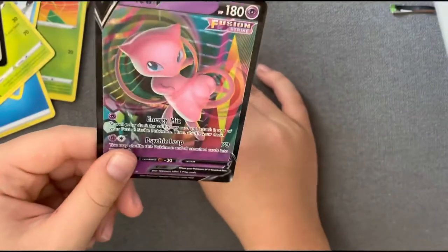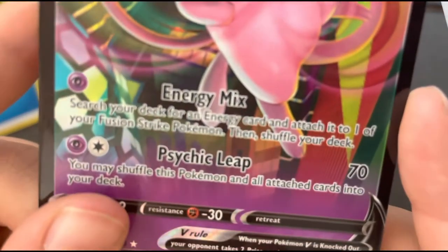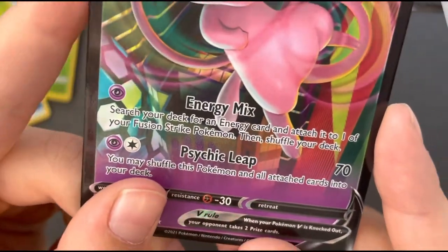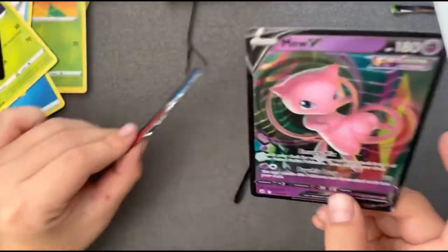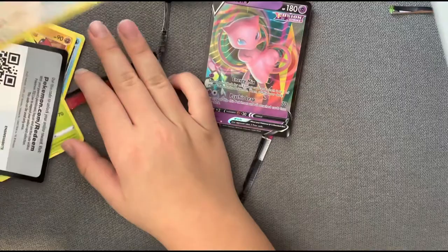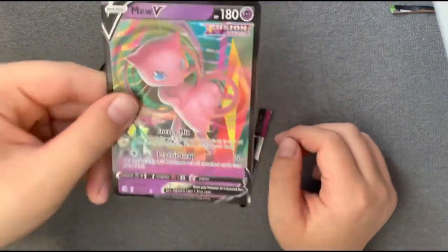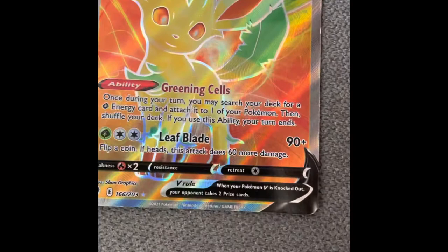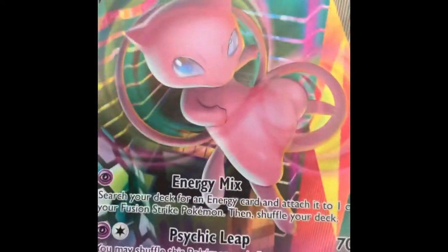So we got one V from that entire thing. Let's have a look at its stats. Energy Mix: search your deck for an energy card and attach it to one of your Fusion Strike Pokemon, then shuffle your deck. 70 damage for that. So, one V — the rest are all basics. A bit disappointed, honestly. I don't even know if this is a rare one. Let me know, guys, which one you like more — the Mew V or the Leafon V. Both pretty good cards. Only cards that aren't basics or Stage 1, 2, 3s. So you've got the Leafon — it's insane — and the Mew V, also really good.